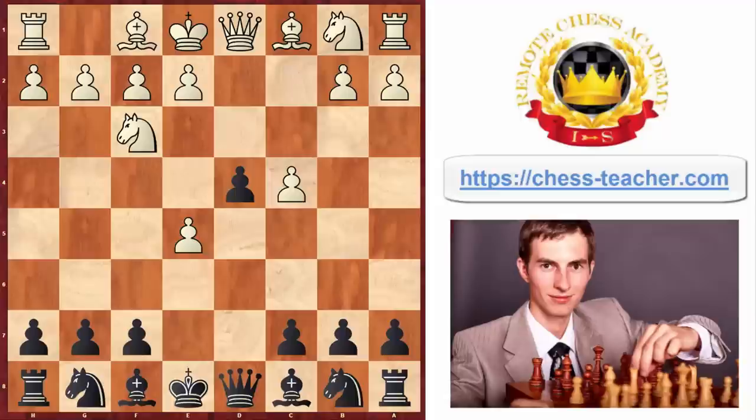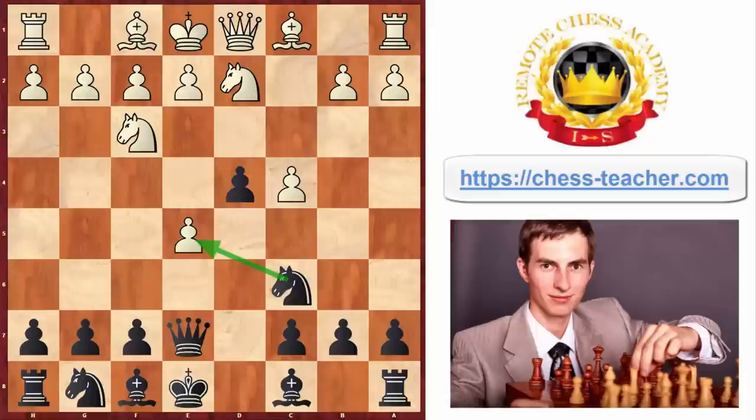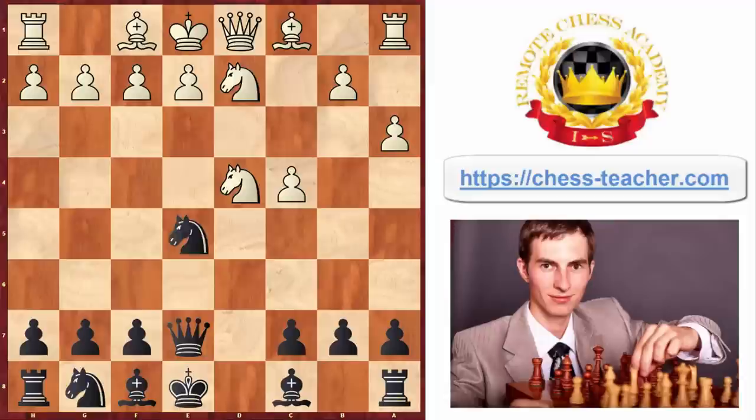White plays knight to f3, black goes knight to c6 - natural development moves. White plays knight to d2, one of the main lines, since the knight cannot go to c3 because of the d4 pawn. Black played queen to e7, preparing to capture the pawn on e5. White played the standard move pawn to a3, covering the potentially vulnerable b4 square. Black captured the pawn on e5, and white lightheartedly took the pawn on d4 - but all of a sudden, here comes knight to d3, checkmate.